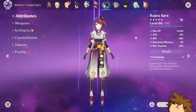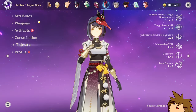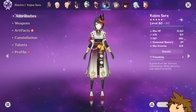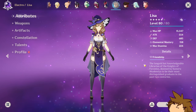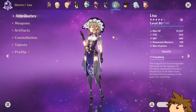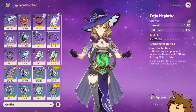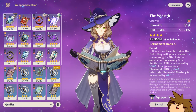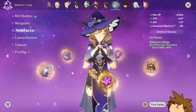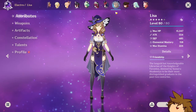Sara — I never really built her that much. She's at C1 and I kind of avoided investing further. Talents at 2, 8, and 8. I did want to see how much damage she could add to the team. Lisa — I did build her but not to level 90, which is a big jump I didn't want to farm for. I don't use the best weapon on her, and I kind of removed her artifacts at some point.